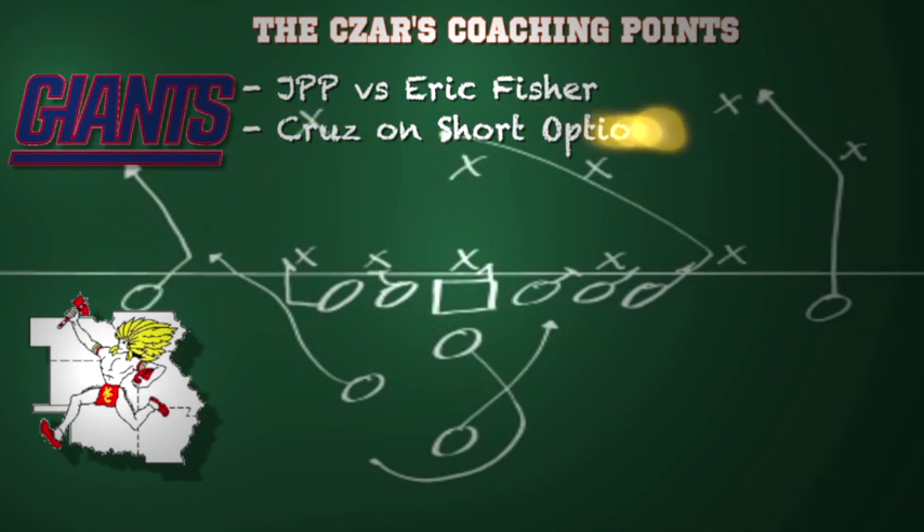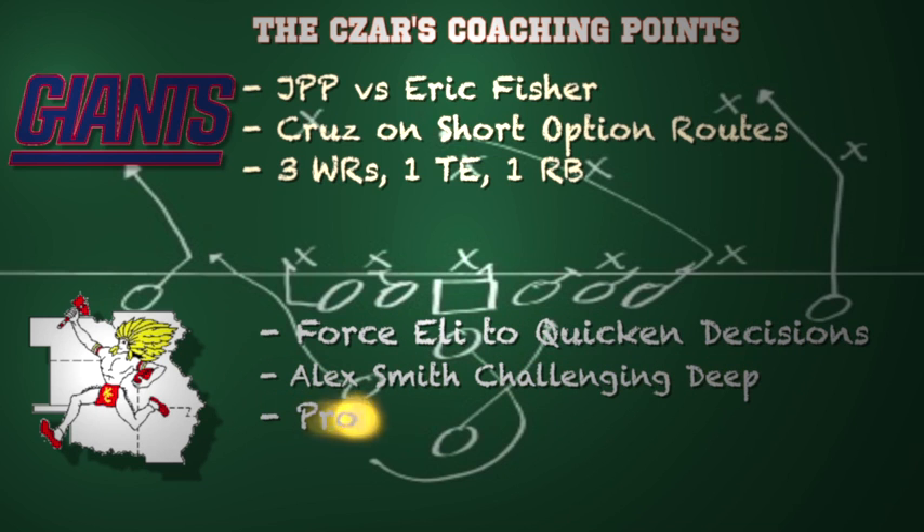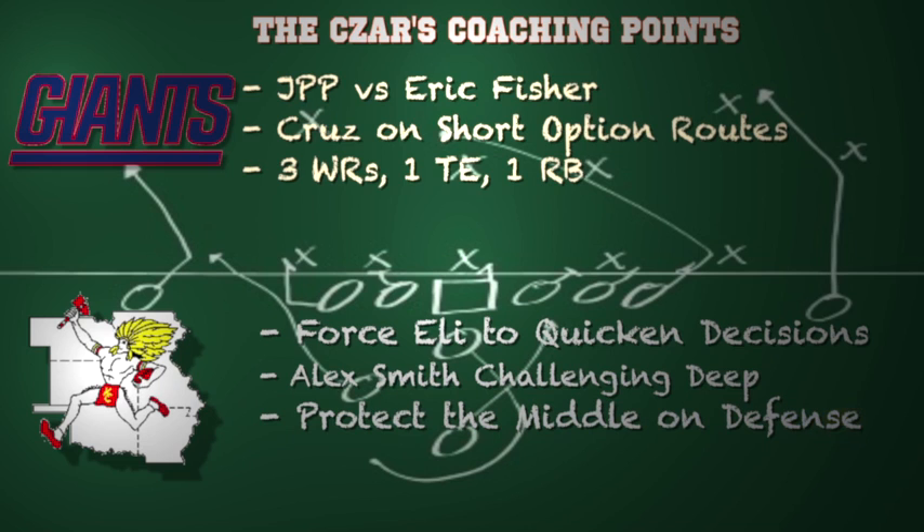Here are some coaching points for both teams. For the Giants defensively, the biggest battle will go on between Jason Pierre-Paul and rookie Eric Fisher — a battle Pierre-Paul has to win to put Alex Smith on the ground. On offense, I look for Victor Cruz on those short option routes. He's very dangerous after the catch, and if you can't trust your offensive line, you want to put the football in your playmaker's hands very quickly. The base formation for the Giants should be three wide receivers, one tight end, one running back. Do not put the fullback on the field — it slows down the offense and makes them predictable.